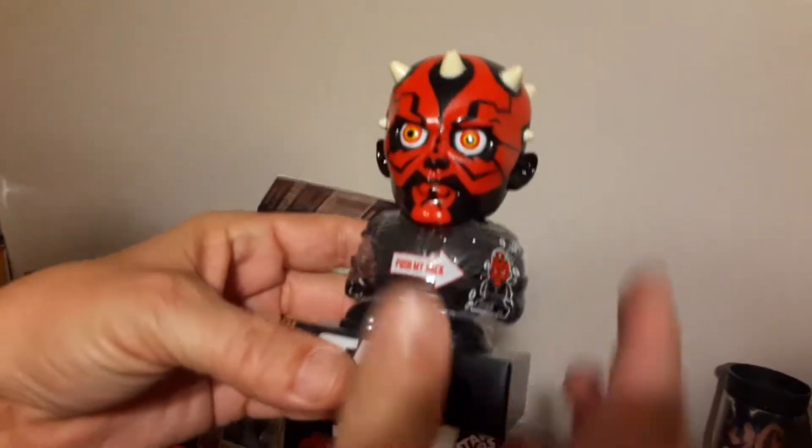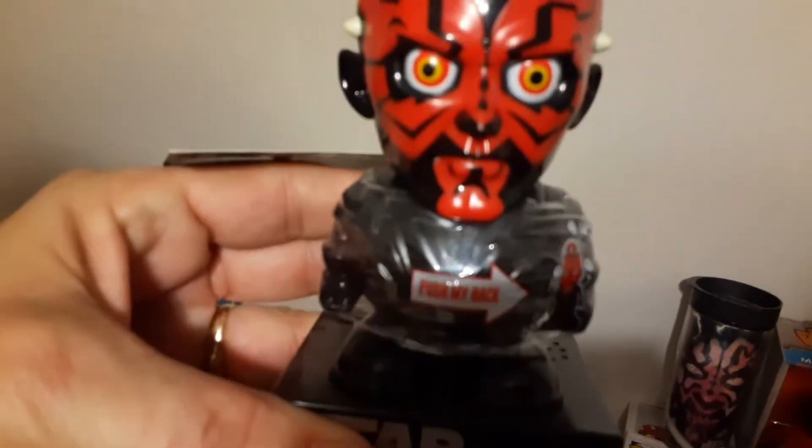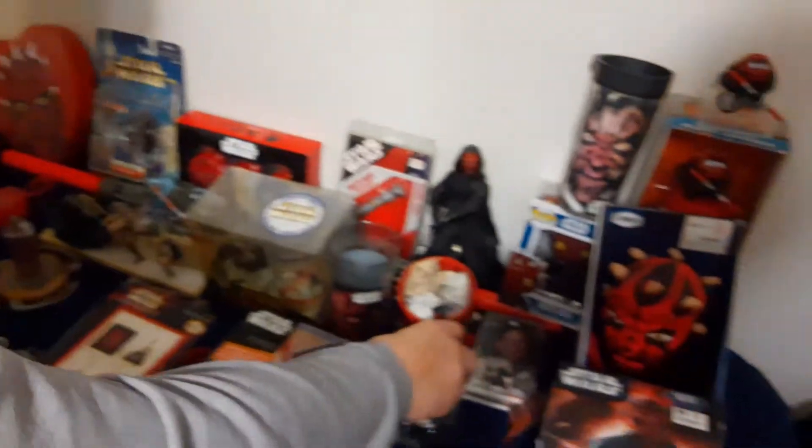Here we go with another candy dispenser. You put the candy in his head, you turn his body, it comes out to a little hole. 'At last we will reveal ourselves to the Jedi. At last we will have revenge.' This bad guy likes to talk, which is all good.